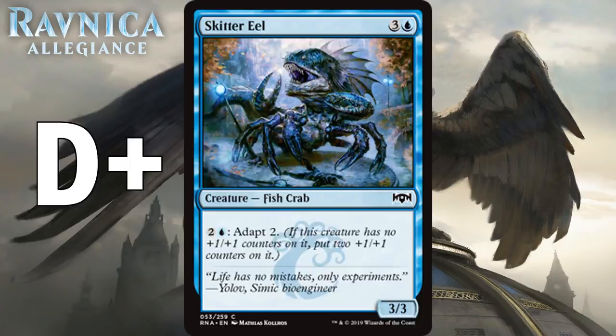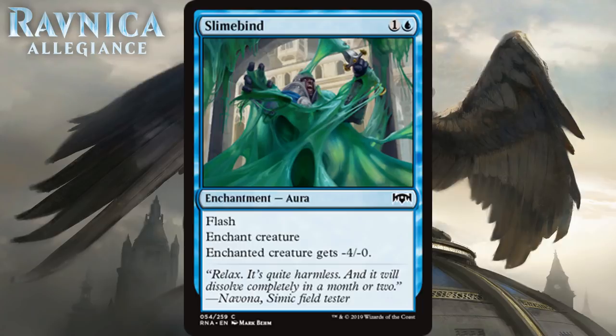Next we have Slimebind, which for one generic and a blue is a common aura with flash. It has enchant creature and the enchanted creature gets minus 4/minus 0. This sort of effect on an aura is always alright — blue is often desperate for some form of removal and this does the trick kind of. Minus 4/minus 0 makes a lot of creatures irrelevant, and using it at instant speed can even lead to killing the creature in combat if you're double or triple blocking. It isn't great but it will do the job of pseudo-removal some of the time. I think that makes it a C.